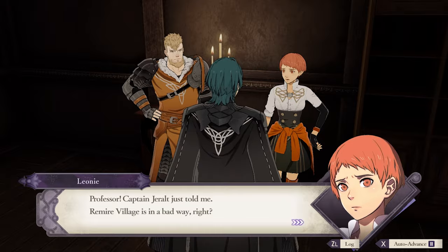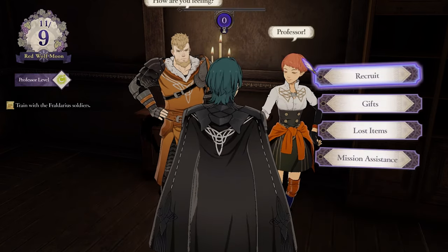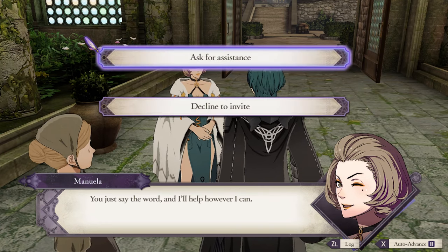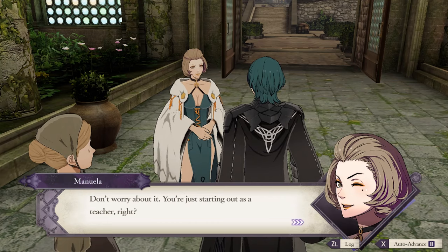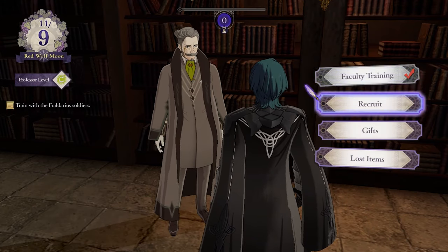The first thing you do is talk to the student you want to recruit. For this example I'm going to try to recruit Leone, but this method will work on any student. Faculty can also be recruited, but they're easy — just ask to recruit them at a certain point in the story, and once you can recruit one, pretty much all of them can be recruited.